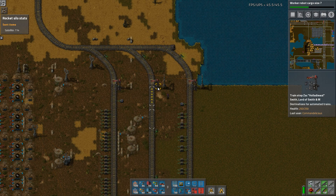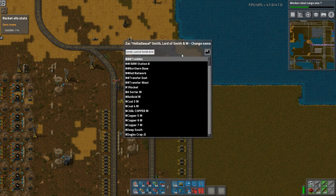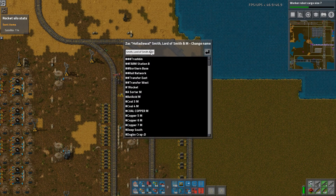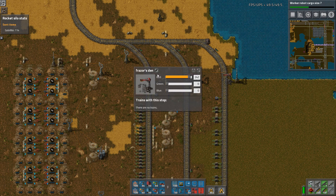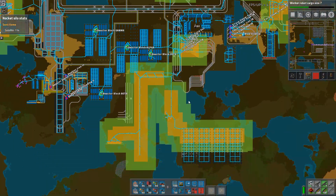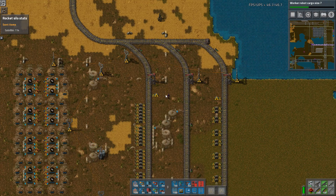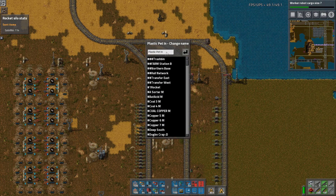There's no trains — oh, this is Zack Hollodafiel Smith Lord of Smith — okay, that's very interesting. No idea what this is. This is the plastic one — petrol in, or whatever. I have to set that up. Plastic. Plastic out. I have some trains somewhere. The plastic train — plastic pet-in it is. Plastic pet-in.